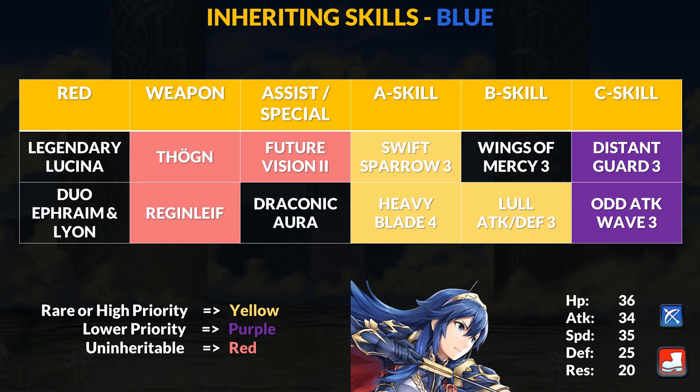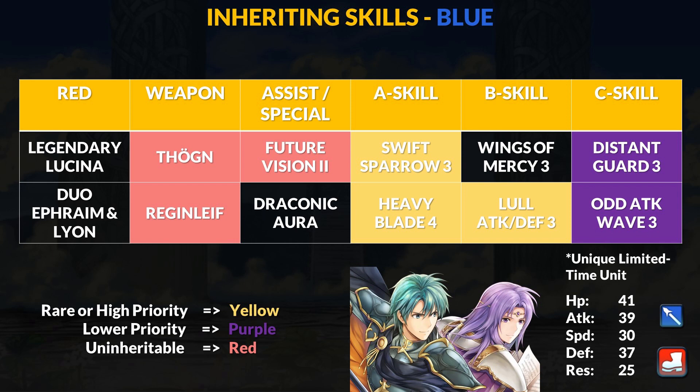Next in the blue group is Legendary Lucina. She doesn't have the greatest skills outside of Swift Sparrow 3. Wings of Mercy is on other low-rarity units and Distant Guard is also on quite a number of free-to-play heroes. Now joining Lucina is a special unit — Duo Ephraim and Leon are technically limited-time units but they released on a new hero banner. Outside of their banner rerun, some Hero Fests, and special banners like this one, no one knows when they may show up again. They are in a very unique limbo situation.